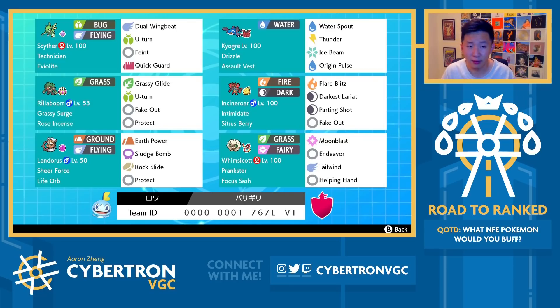Scyther has good damage, and it also gets access to both Feint and Quick Guard. Feint is one of those moves that I think a lot of people often just kind of forget about, especially when you go up against something like a Scyther — you're probably just wondering what in the world it's going to do. Feint is really nice for two reasons. One, you can break through Protect and get a little bit of chip damage while also allowing the partner Pokemon to actually hit that slot.